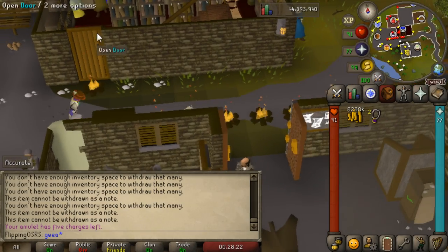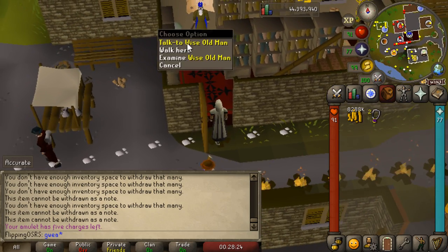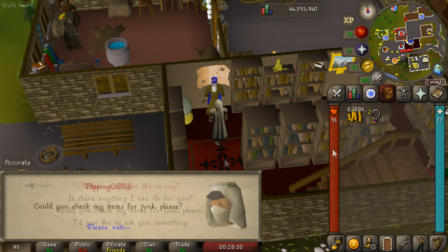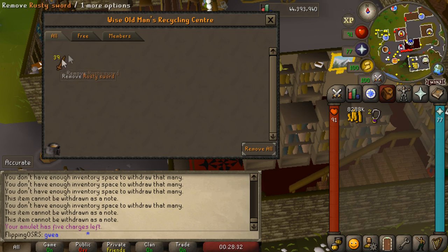One thing I don't remember if I've actually done already is talk to the Wise Old Man and see if he can clear out my bank of any unnecessary items. Can you check my items for junk, please? Only the rusty sword — I actually kind of want to keep that anyway, so I guess I must have already come here.